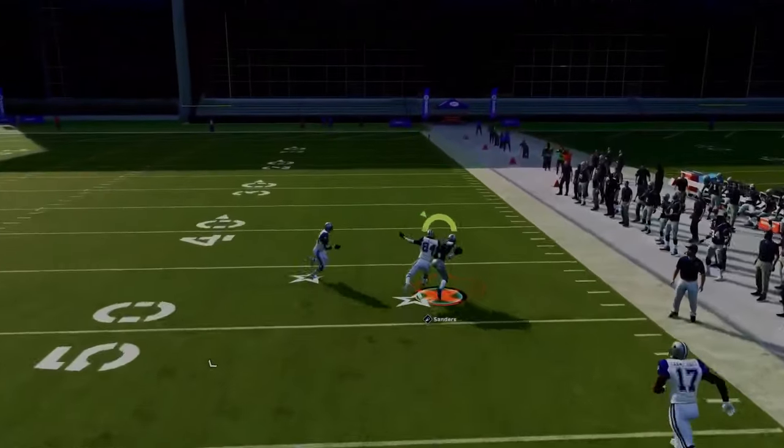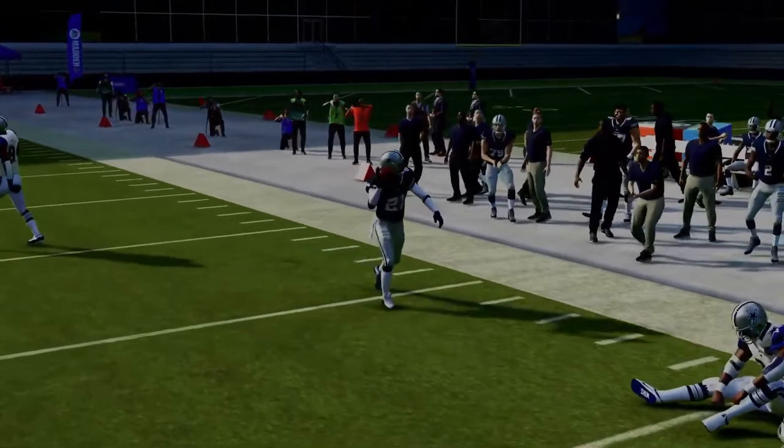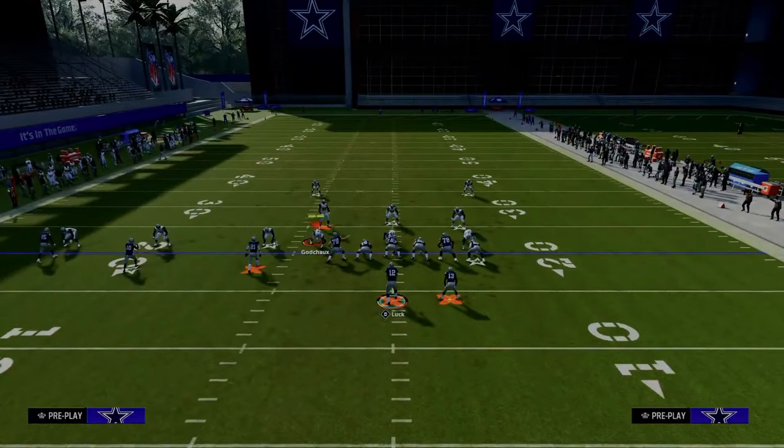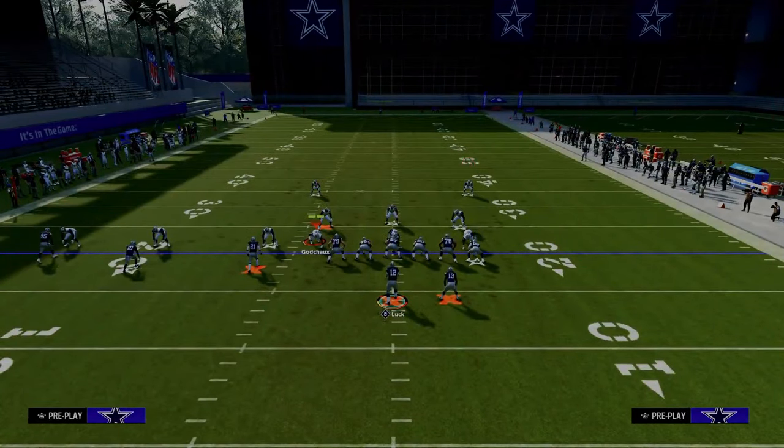Finally able to show you that. So if they don't have a deep half defender to the right or they don't user it, that is going to be wide open. In this example, we're going to show what it looks like if they user the crosser.